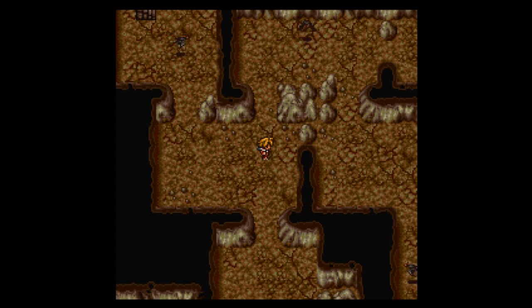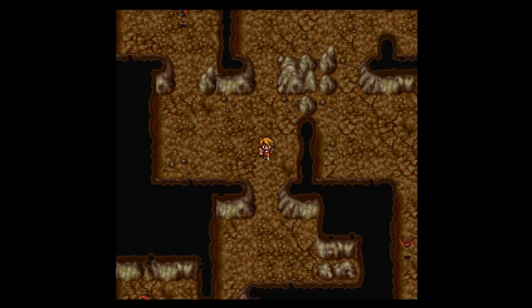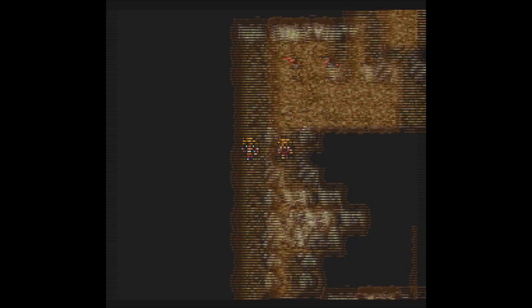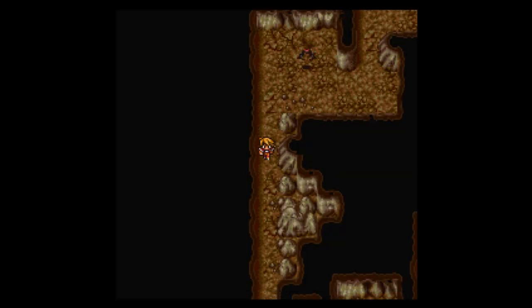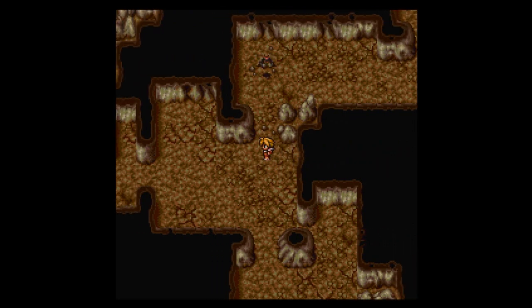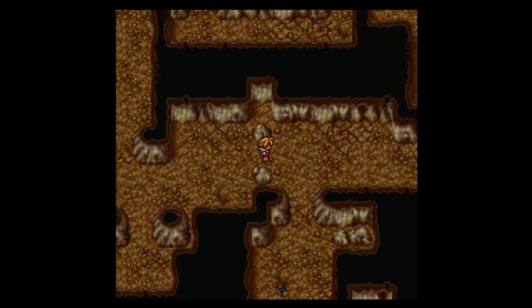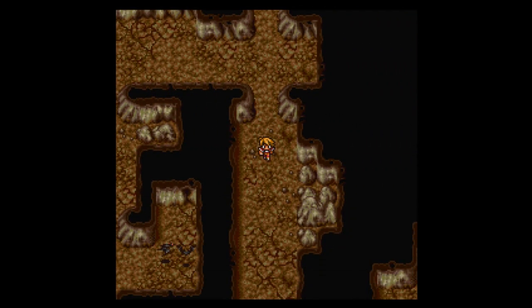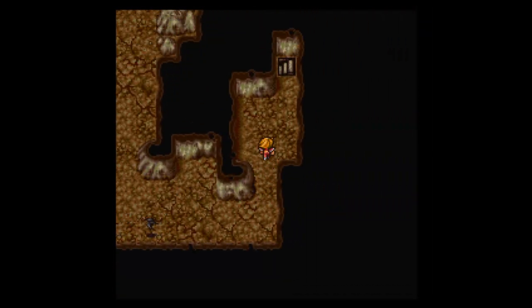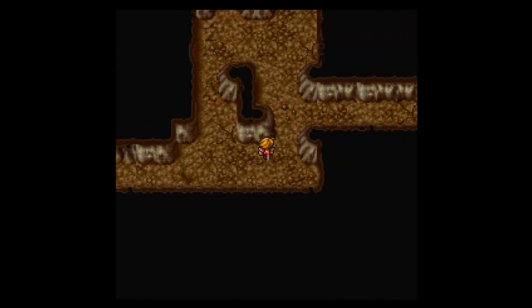We do have a split here, and I want to go south. We're finding Hill Gigas enemies as regular random encounters now. We want to keep going south and follow the path. This place is kind of a maze. Luckily I was able to find it, and we find ourselves in the third cavern.